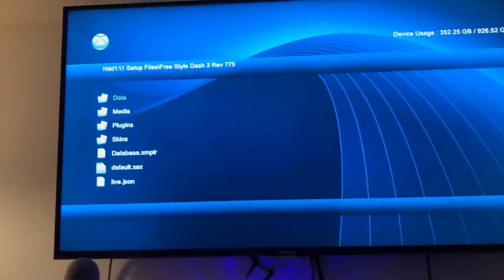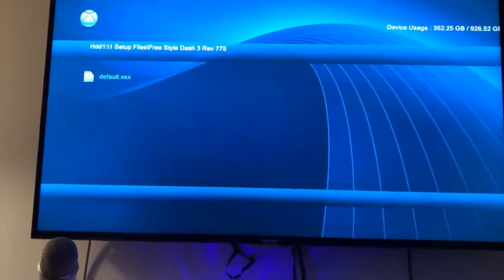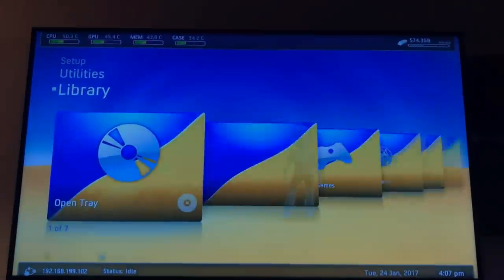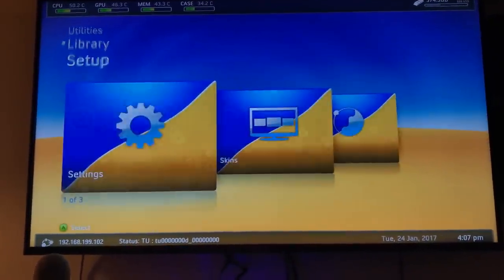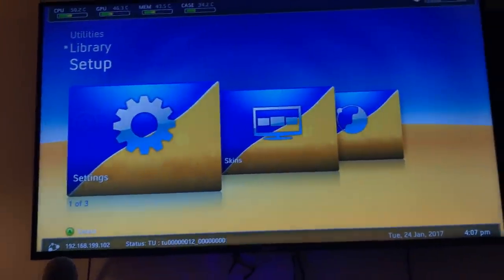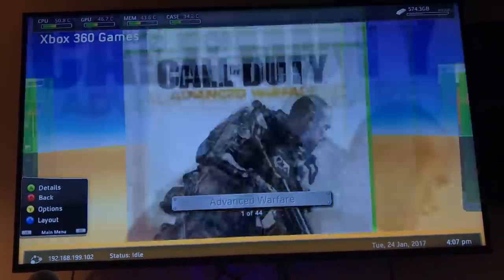We're gonna go to Freestyle Dash. Also, if you click the left toggle stick, it'll actually load the default.xex — it'll show the XEX files. And usually that helps with loading games faster and stuff like that. So if we just click the default.xex for Freestyle Dash, it should load up. And as you can see, it looks like a custom old dashboard.